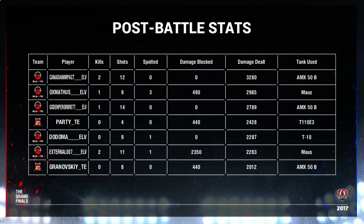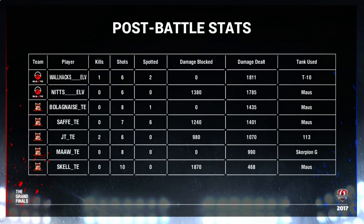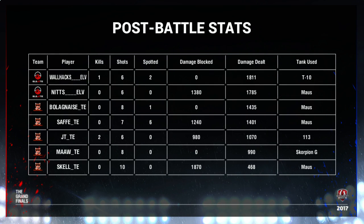Damage blocked here by External — really nicely done. He was the main one on the corner dueling out there. Canadian Impact certainly playing his worth in the AMX 50B — 3.2k damage there. Oxmanthus doing pretty much 3k damage in the Maus, exceptional play again. He is certainly one of the star players of Elevate. Skell only doing 468 damage — not so great, not having a very good time in this battle so far. Maw actually doing more in that Scorpion G — kind of disappointing from Team Efficiency, but hopefully they can bounce back in round two.